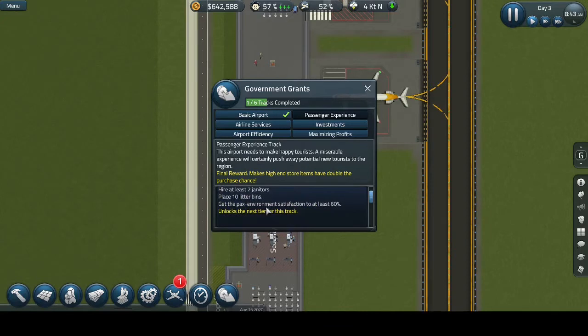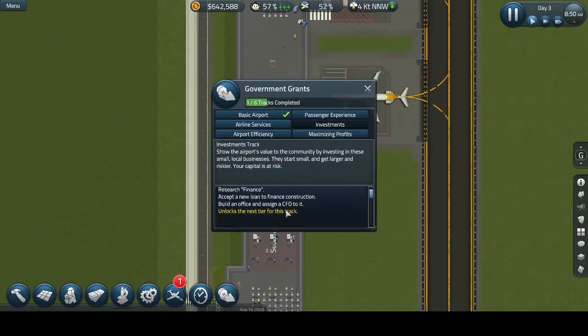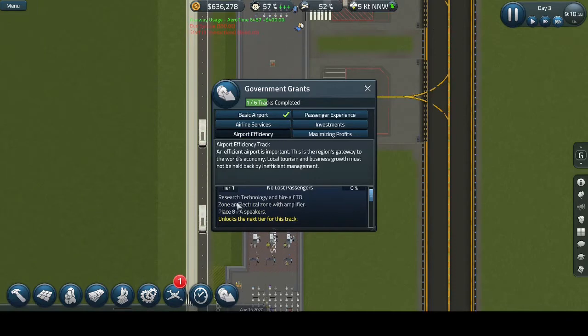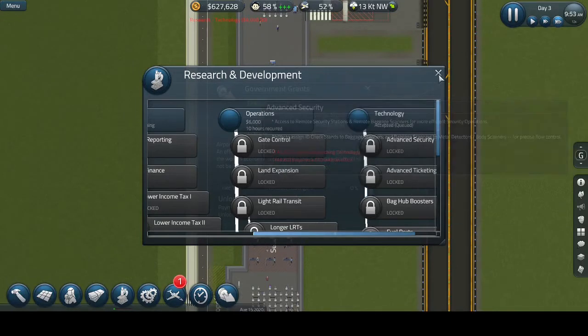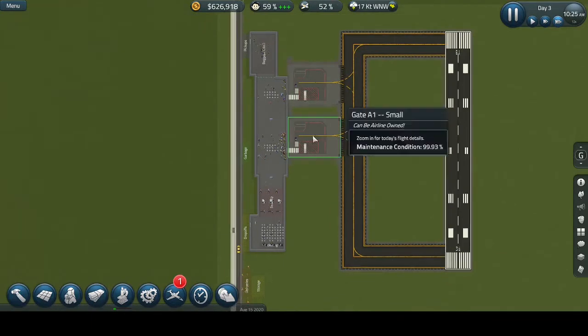Let's see the other ones. I don't really know what this environmental satisfaction pack is — I don't want to start there. I'm not really understanding these, so let's just do this. Let's research finance — ten hours remaining, nine. While that continues, let's research technology. I don't think we can even research two things at once — yeah, it's just queued.